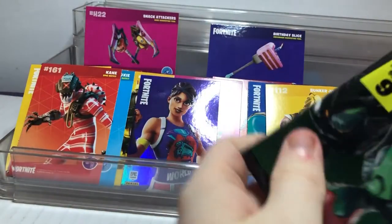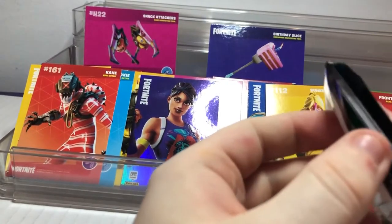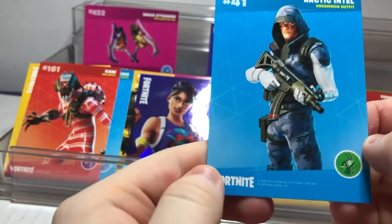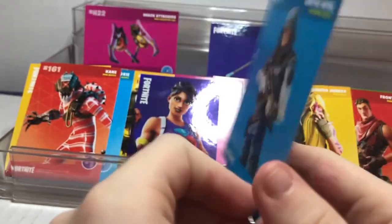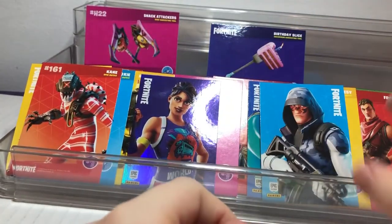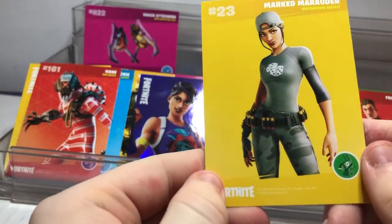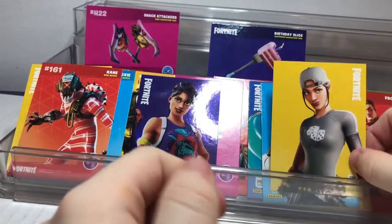And lastly the last pack for the day — let's see what we get. Looks like we got Arctic Intel, which actually came out maybe a few days ago in the item shop right now. It's an uncommon and looks pretty cool. Next is Mart Marauder, also an uncommon. We got a lot of uncommons but I love them all either way.